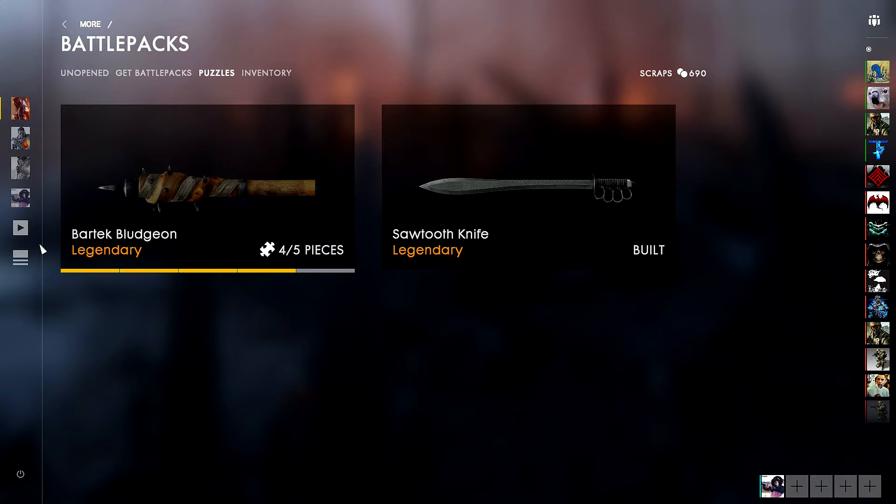I already have the sawtooth knife and I am one puzzle piece away from the Bartek bludgeon — I was very lucky in my quest for the puzzle pieces, it was just crazy. So that is how the battle pack system works. If you have any questions, please leave them in the comments below or send me a Facebook or Twitter message. I hope this video helped you guys out, and I will see you in the next video. Have a good one!